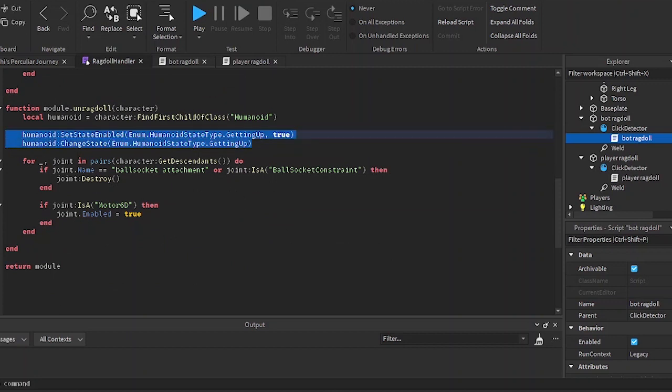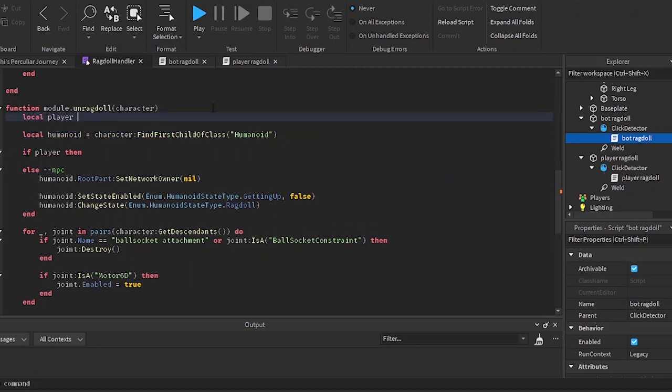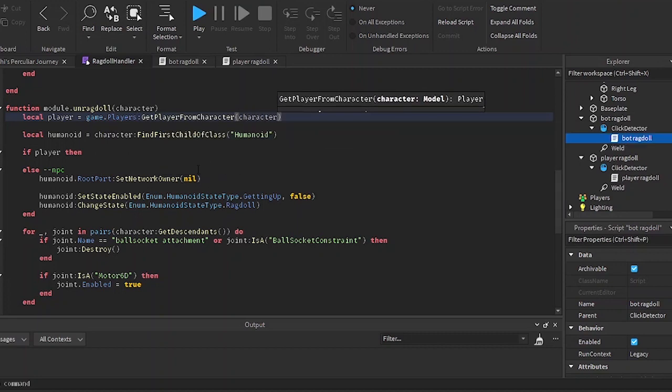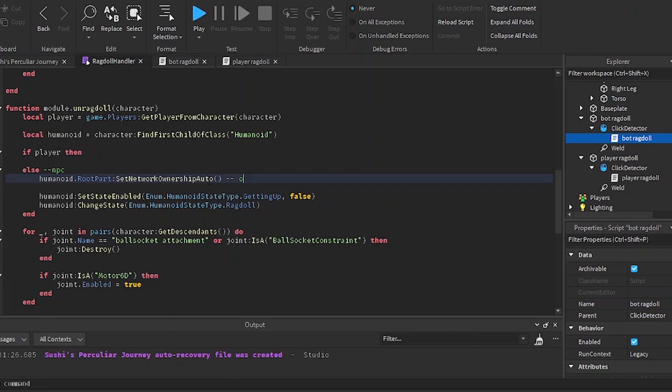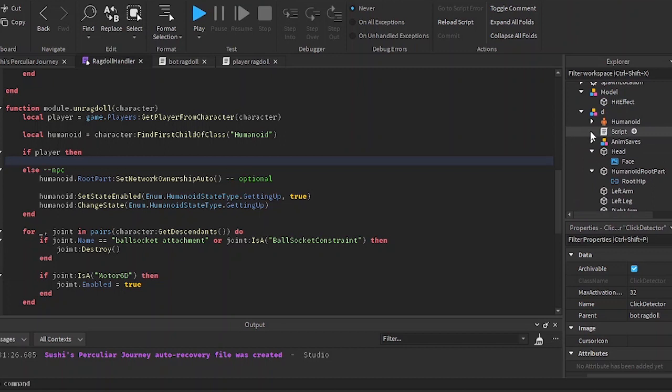I'll paste that in the else statement, then make a new variable called clear. I'll also call game.Players get_player_from_character with the character, and set the network owner back to auto — though it's optional. I think it's safer for it to be owned by the server. I'll set state getting up to true and set the state to getting up.